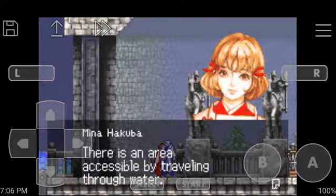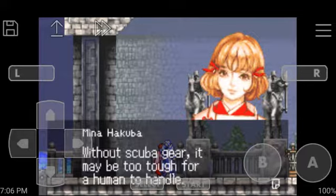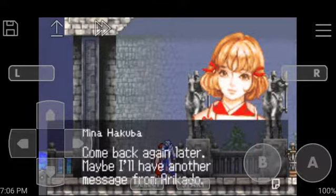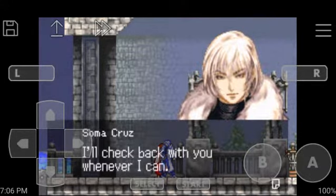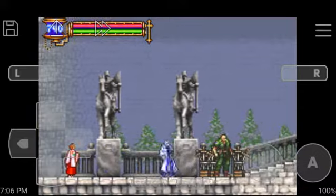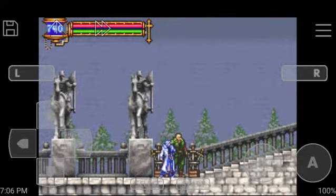There's an area accessible by traveling through water. Without Skula gear it may be too tough for a human to handle. So we just got that soul. Now Mina's advice can come in random, but for this one she gave us the right advice just at the right time.